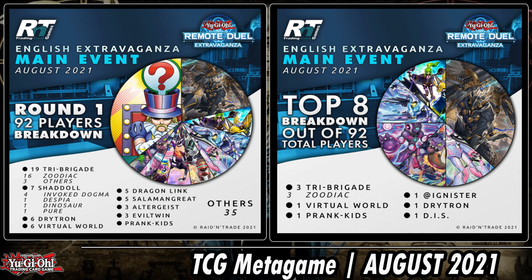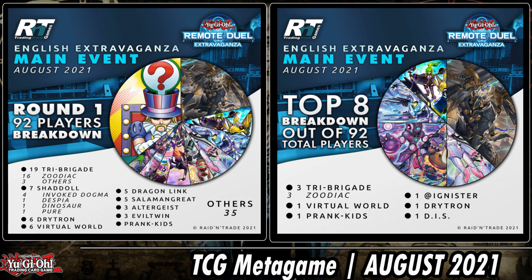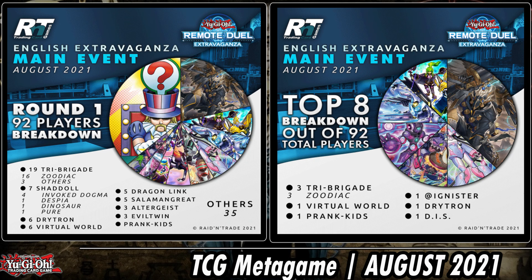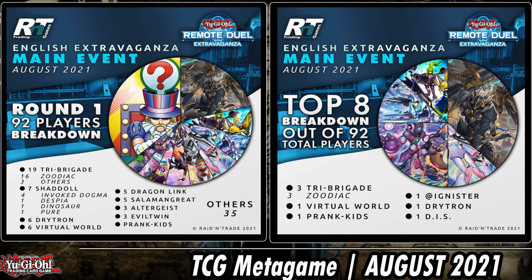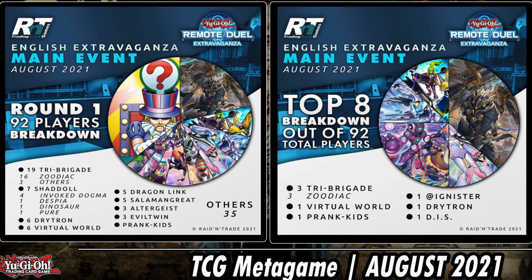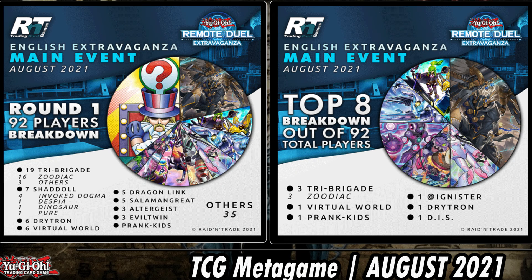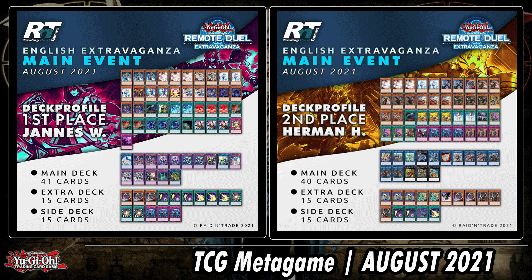Let's zoom in. The first one is the English Extravaganza — a little under 100 players. Looking at the more detailed top eight on the right side, it kind of feels the same as past ones. There is a lot of diversity in the current TCG format, very similar to the OCG format. Tribrigade is still the deck to beat, followed by a lot of other decks: Virtual World, Prank-Kids, Ignister to some extent, Tri-Brigade underperforming a little, and some fusion decks — Invoked with or without variants.